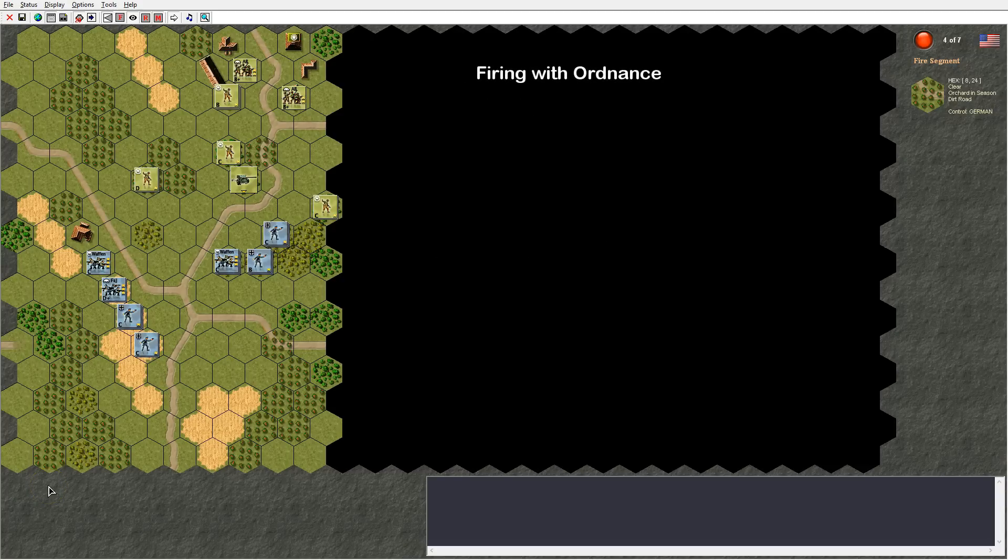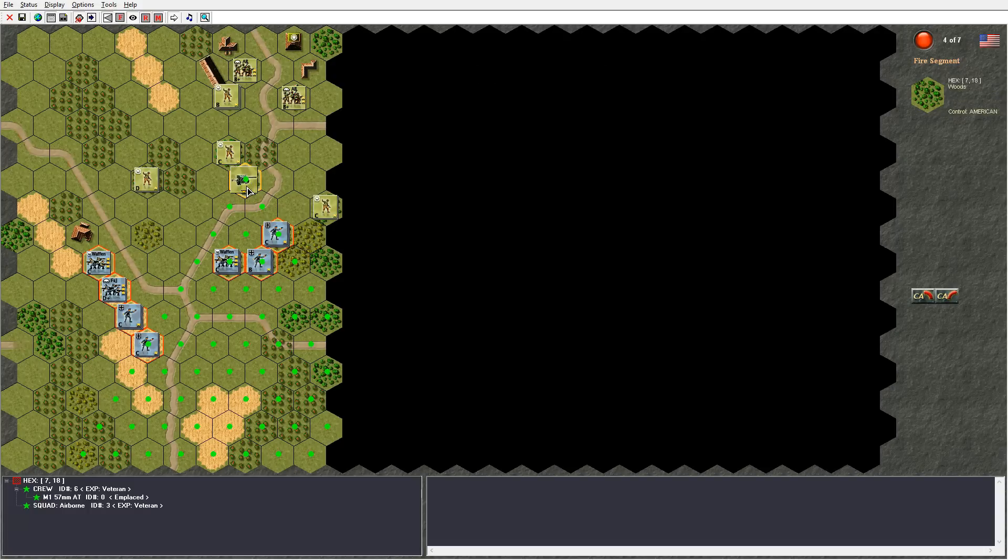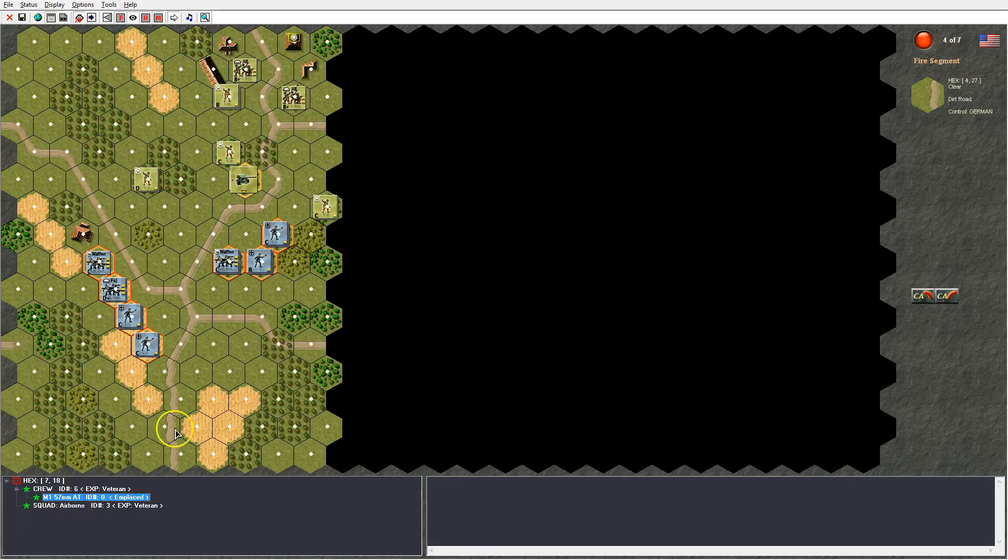Let's take a look at ordnance firing at infantry units. On this map we have one single ordnance, this American M1-80 gun, and you can see it has a covered arc shown by these green dots. This is done using the Covered Arc tool, which I can left click on in the toolbar. We can also check the fire range by clicking the fire range tool and selecting the gun in the unit control panel, and we can see the white dots showing the fire range.